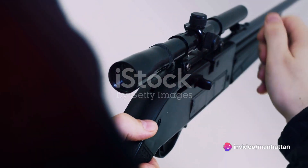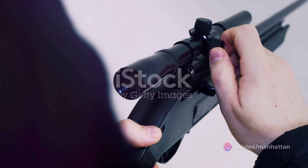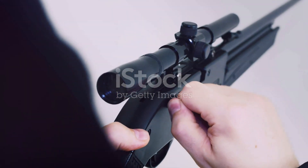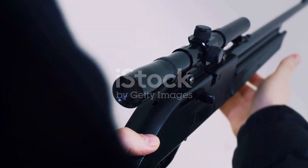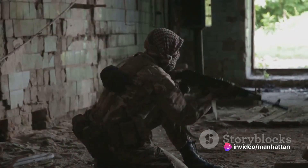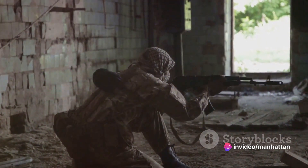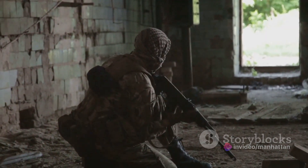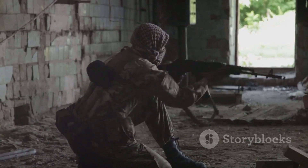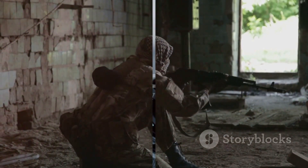Step 2: Master the Draw. The Whisper Fang has a unique draw mechanism. To fire, hold down the trigger to draw the bowstring back and release to fire. The longer you hold, the further and faster your arrow will fly. Step 3: Use your surroundings. The Whisper Fang is the perfect weapon for ambushes and surprise attacks. Use the environment to your advantage and strike when your enemies least expect it.